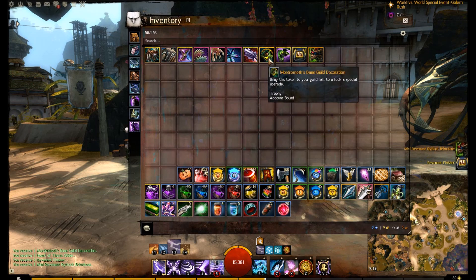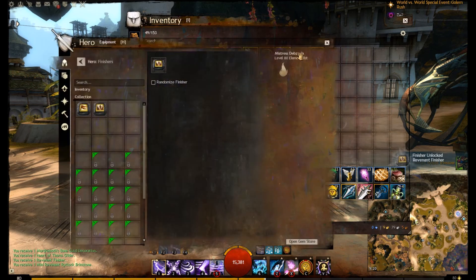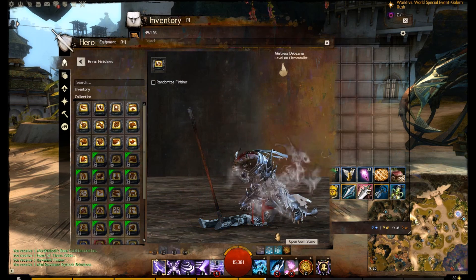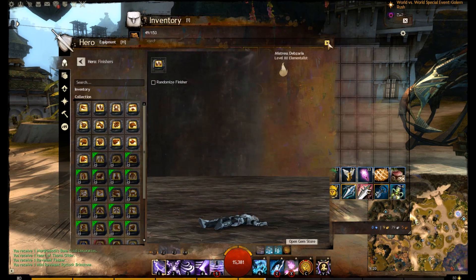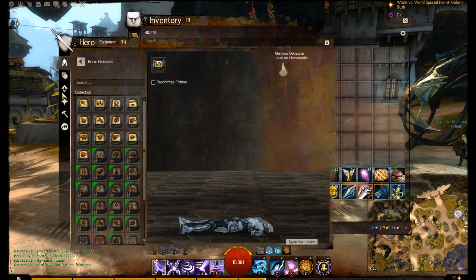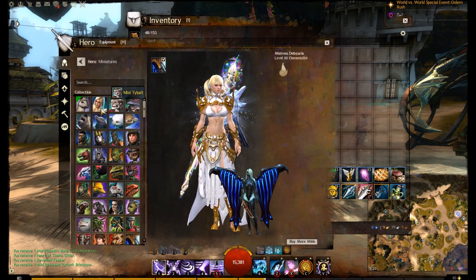The guild decoration is obviously going to come into use with guild halls, so we can't really use that right now. The glider is also coming out with Heart of Thorns. But we got the Revenant finisher — not a bad finisher in my opinion, it's kind of cool. The fact you get Ritlock as a miniature finisher is pretty good; it should have a little animation and sound effect.